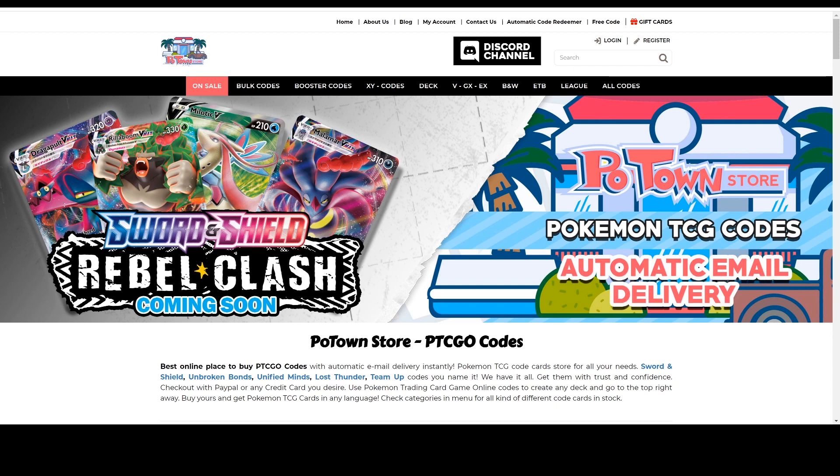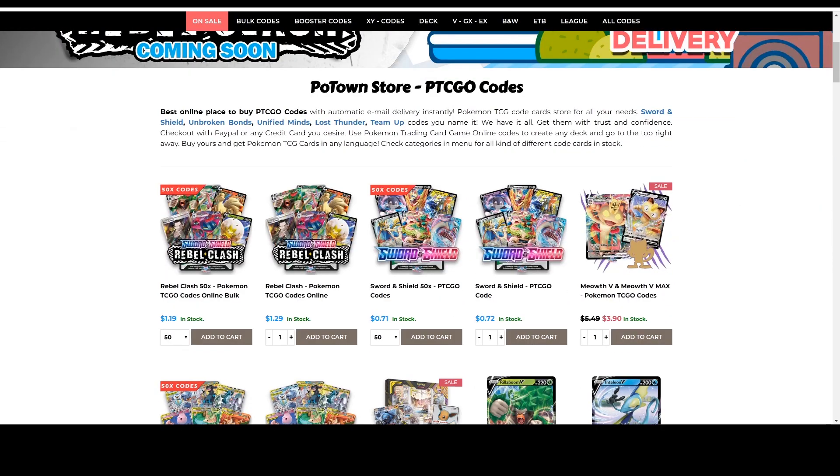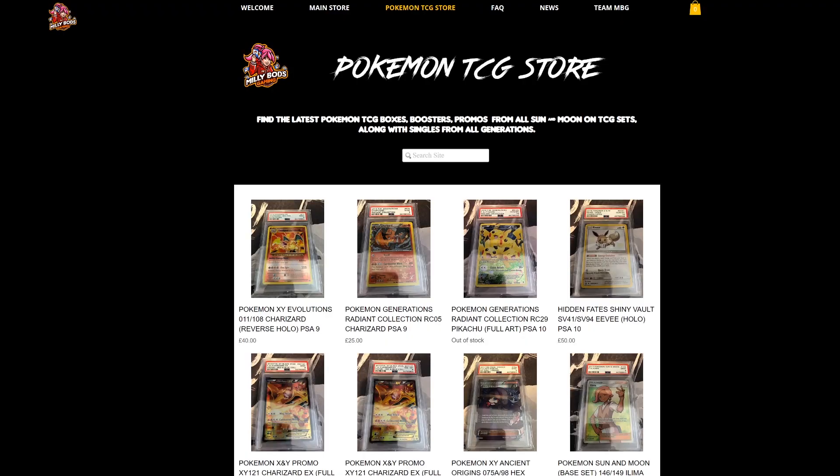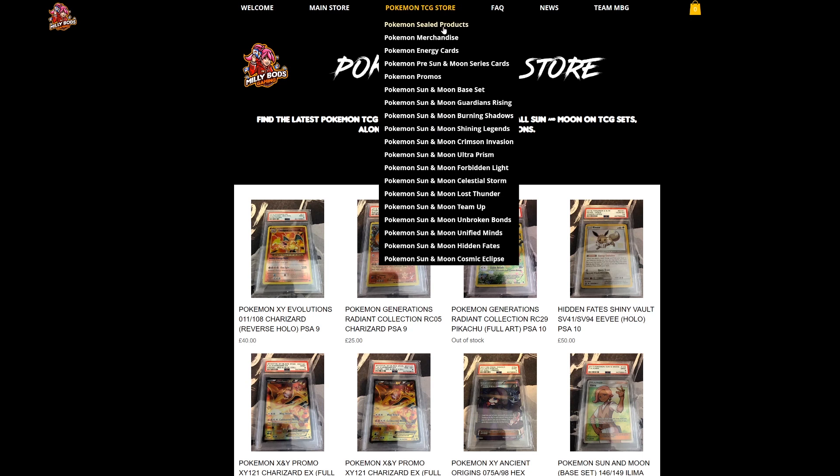Are you looking for Rebel Clash codes? They are already available on Poton Store, and you can use the Tablement code for 5% off any purchase of all the other code cards they have. For the European players, Mealybots Gaming has everything from collectibles to all the latest cards — Cosmic Eclipse, Hidden Fates, and everything from Sun and Moon. Don't forget to use the Tablement code when checking out to get 5% off your final purchase.